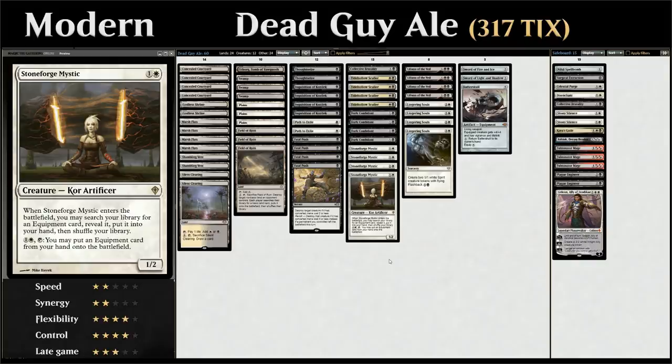Stoneforge Mystic costs two mana for a 1/2 creature. When it enters the battlefield, we can search our library for an equipment card, reveal it, and put it into our hand. Then for one and a white, tapping Stoneforge Mystic, we can put an equipment card from our hand onto the battlefield right away. Alongside our four copies we've got an equipment package to search up.